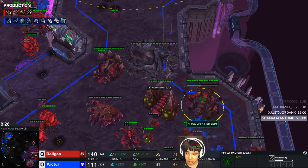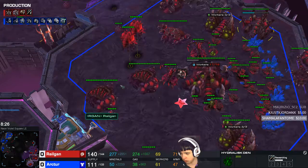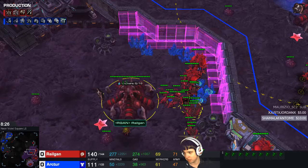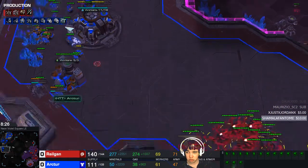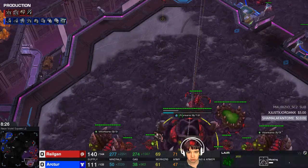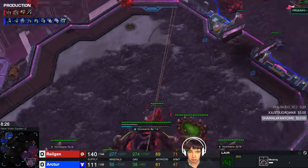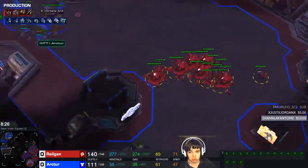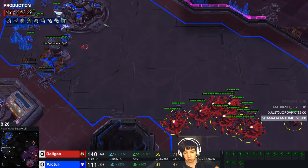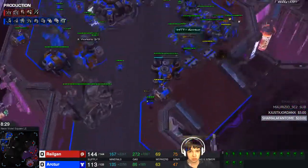I don't really need to go for Hydralisks. I could have also gone for Swarm Host play — we saw a lot of that in older replays of mine, and I used to play a lot of Swarm Hosts. But at the moment, what I usually do is just Roach/Ravager, then go into Hive and make the switch to Zergling/Hydralisk/Ultralisk or whatever I want to play against the mech player. I can go for Brood Lords if he has no Thors, go for Ultras if he goes very Thor-heavy, or if he goes Thor-heavy I can just Roach/Ravager bust him — which is what we're going to see right here.